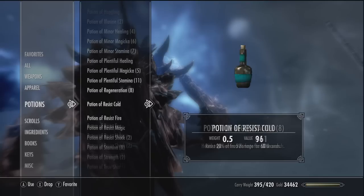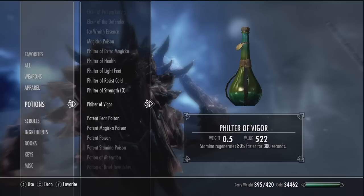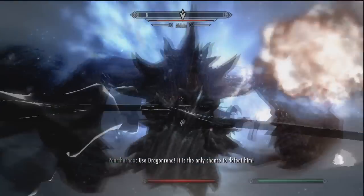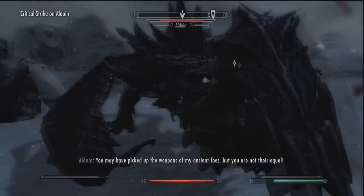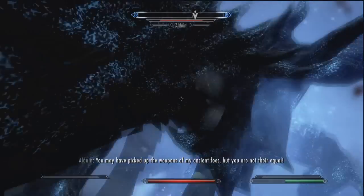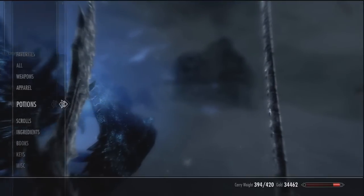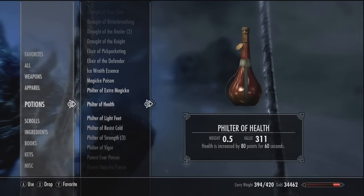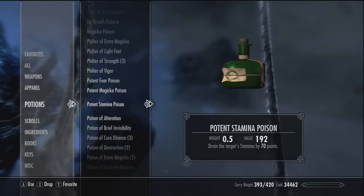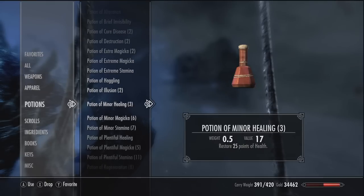I'm also gonna put on a resist fire — he does use fire over frost quite a bit. Don't forget to keep shouting at him because as you can see he starts flying off. Try not to stand still because his frost really does take down your health as well as your stamina. Put on a resist cold too, put on another poison, cure diseases just in case, stamina up and put on minor healing potions.